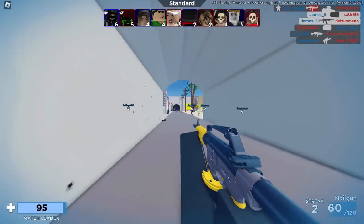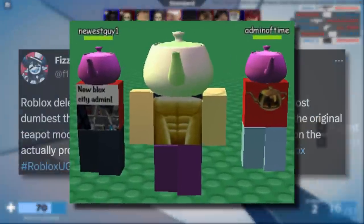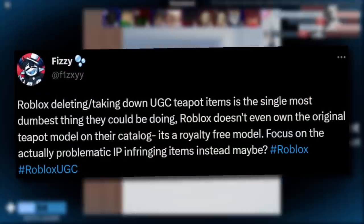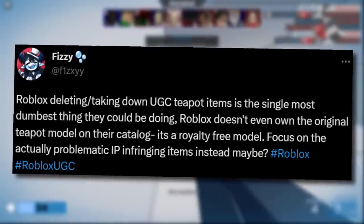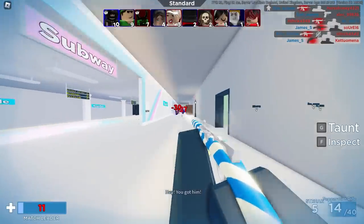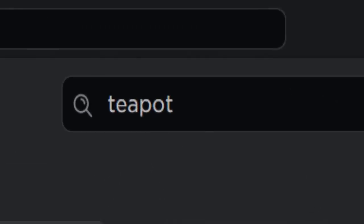Another accessory that Roblox is apparently deleting are UGC teapots. However, I wasn't too sure about this. I saw loads of people talking about it, saying Roblox is taking down UGC teapot items, but I had a look on the avatar shop and still found quite a few. If you type in 'teapot' it comes up with loads.